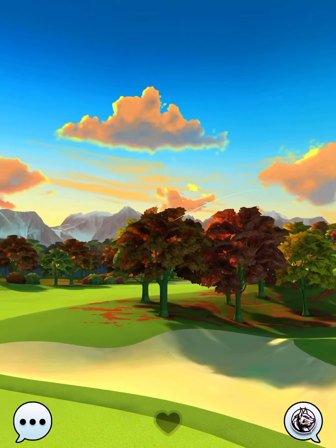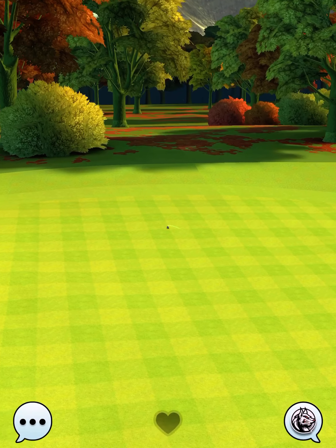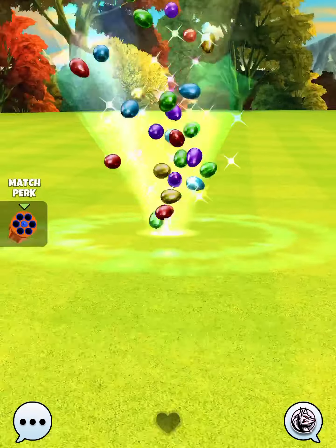We hit perfect. The ball's going to land just short of the fringe, bounce up past the hole, and then roll back nicely — dropping center cup for the eagle to start off our opening round.